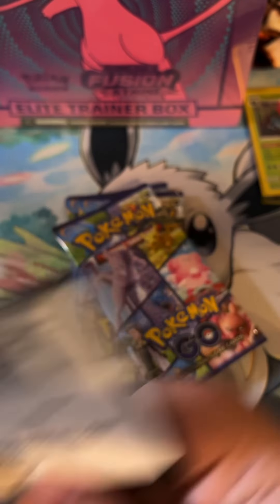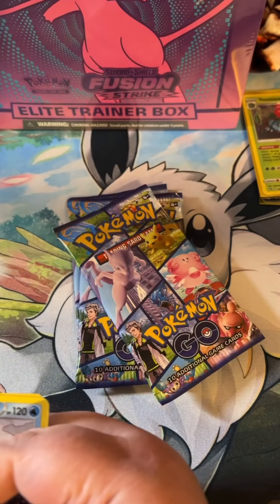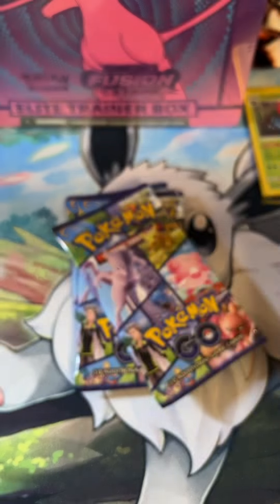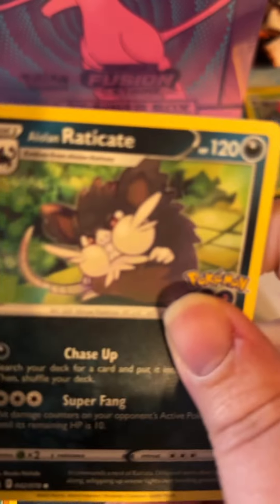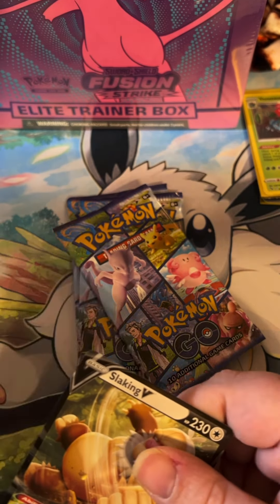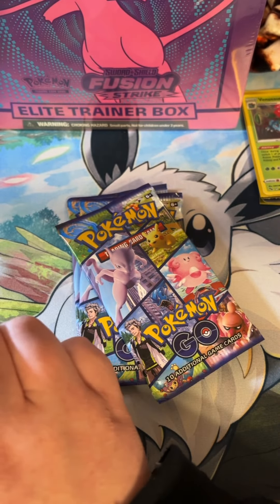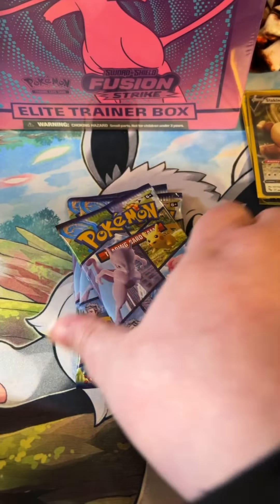Here is the code card for you guys. We got a V-Star card — go ahead and put that in our V-Star pile. We've got Slowbro, Candela, Lunatone, Eevee, Natu, Ambipom, Raticate, Larvitar, Pikachu, and a Slaking V. Go ahead and sleeve Slaking up and let's go into the next one.